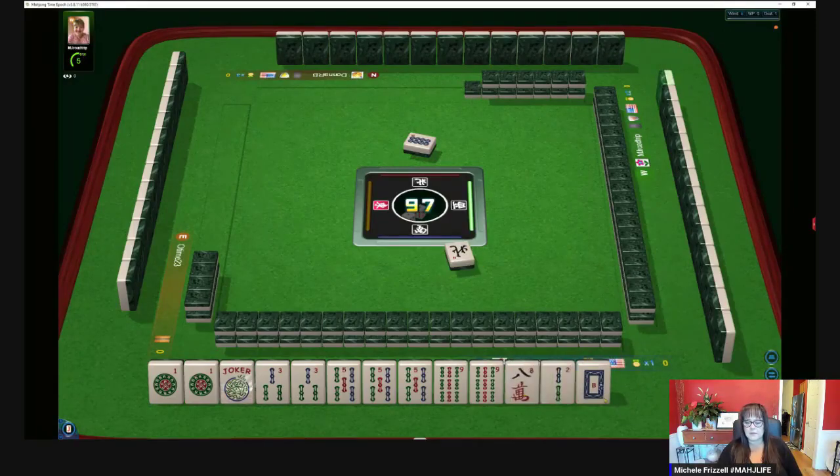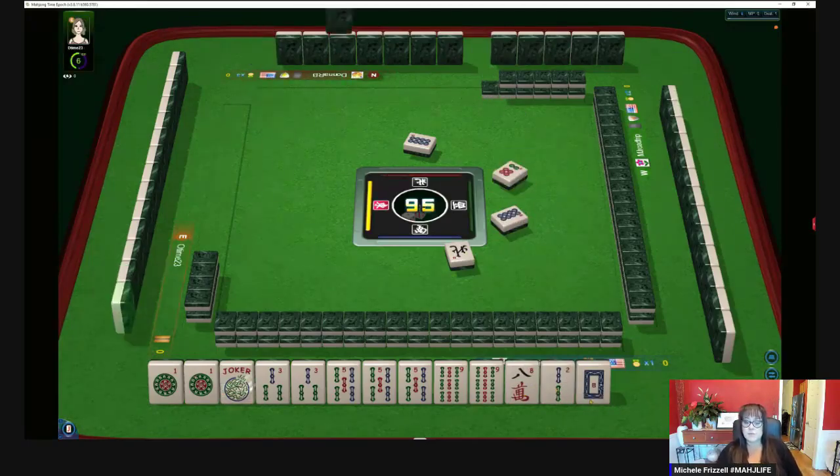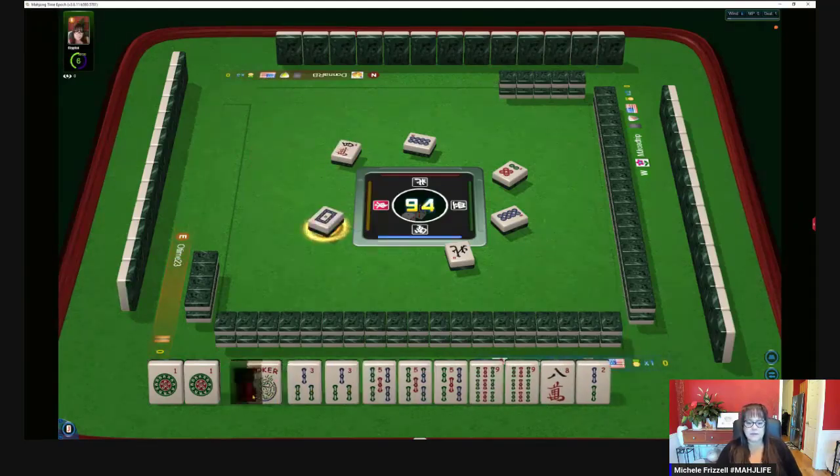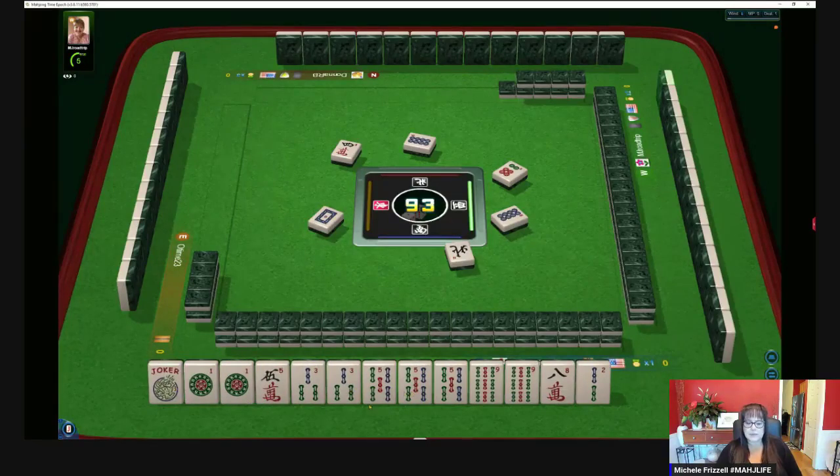North wind, eight dots — if I'm not playing winds, they go first, then dragons, then your tiles. Six dots — those are my first three discards typically. Four characters. We've got five, so we'll keep it for a little bit. Probably not going to be useful with what we have.